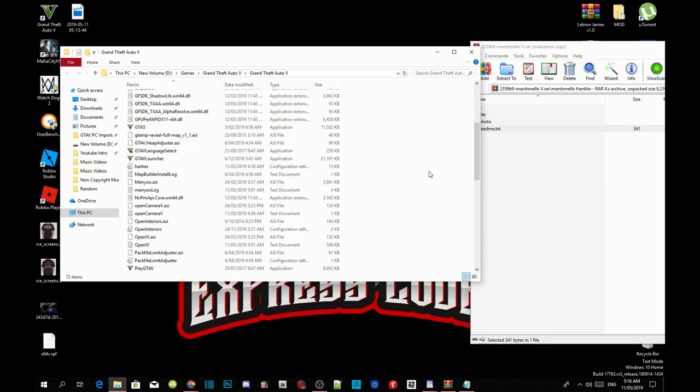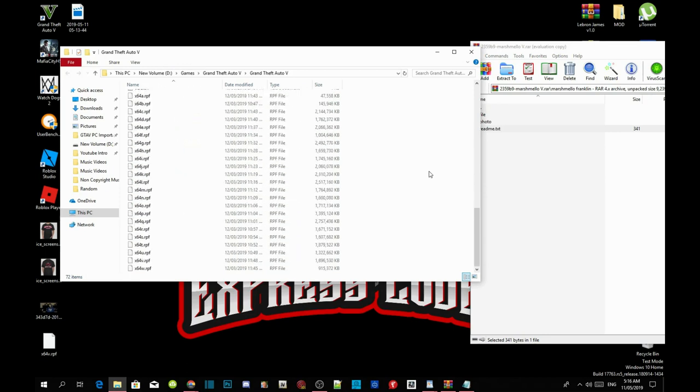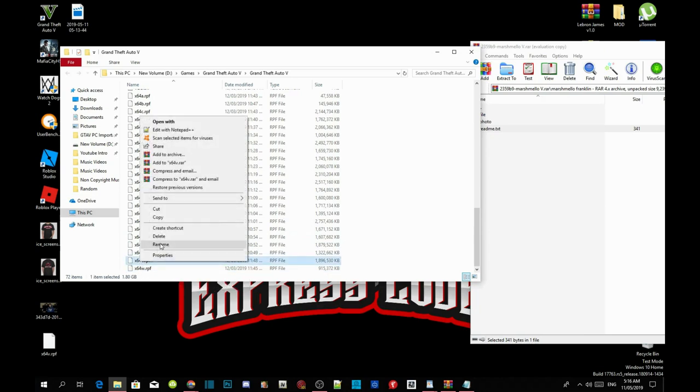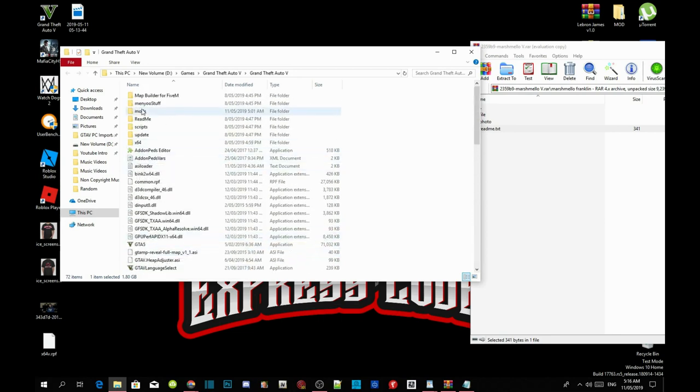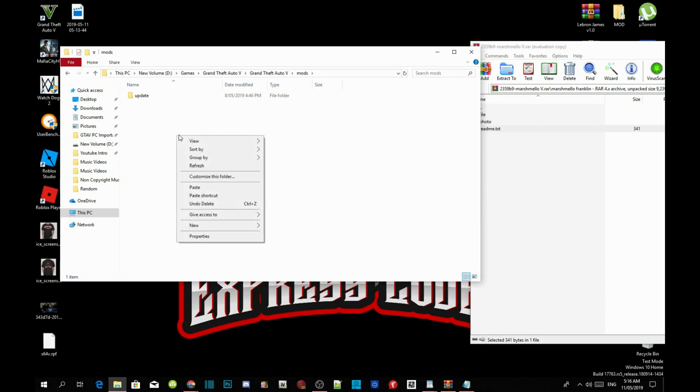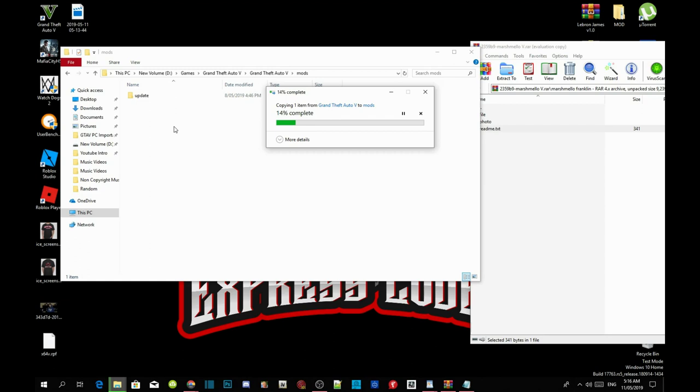To do that, scroll right down to the bottom and find x64v — it's right there. Copy that, then go to your mods folder and paste it in there. If you guys already have one in there, you don't need to do this step and can skip ahead.